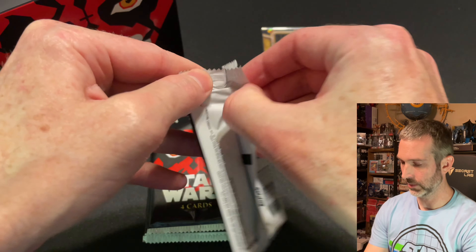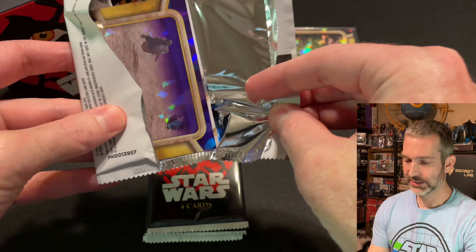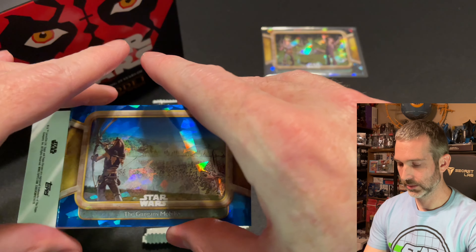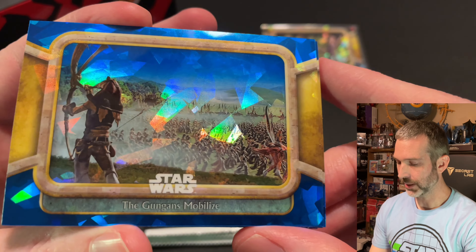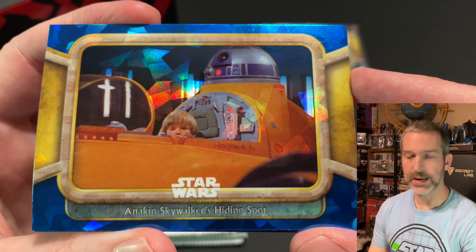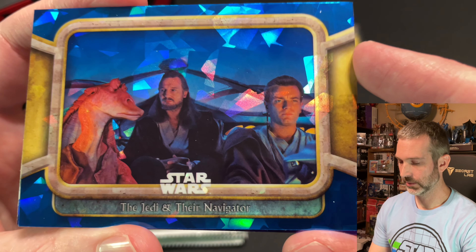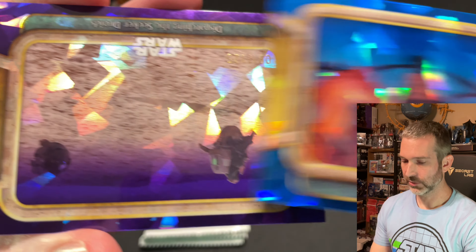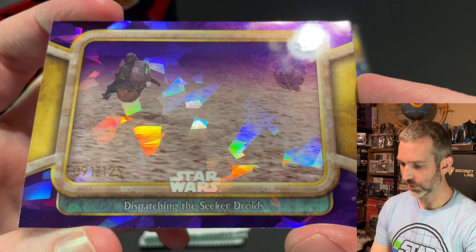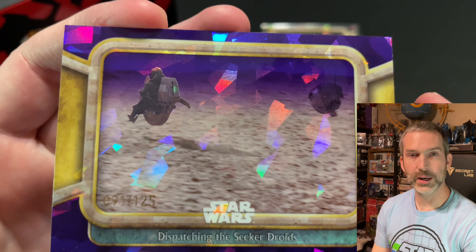Pack number four. It looks like our numbered card is backwards again — seems to have gotten a purple in this pack. Base card on the top of the pack is the Gungans Mobilize. Anakin Skywalker's hiding spot. The Jedi and their Navigator. And then for the colored card, a purple out of 125 — Dispatching the Seeker Droids. I do believe this is Darth Maul there on the left.